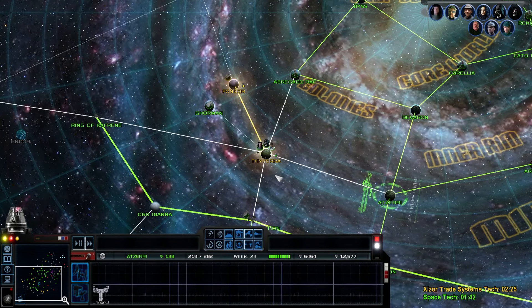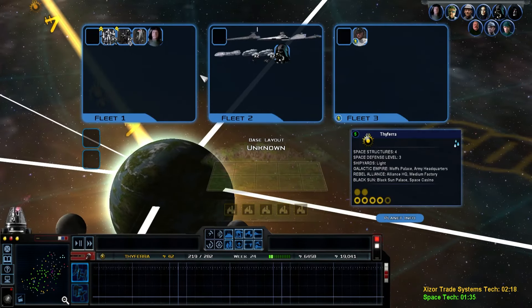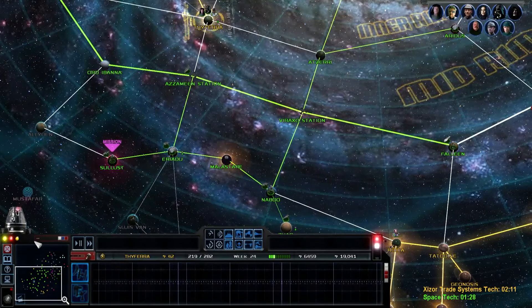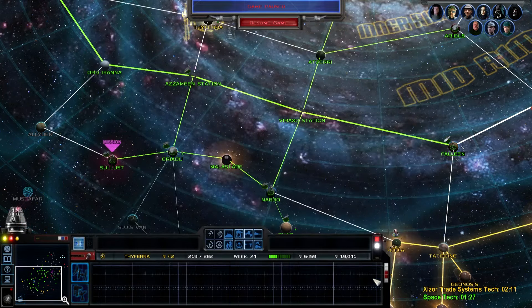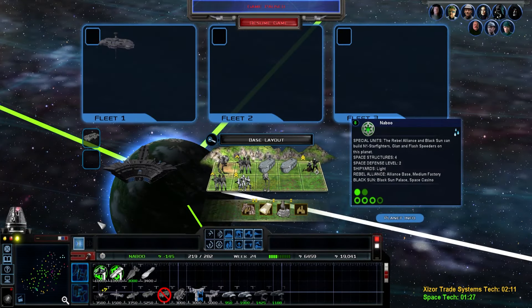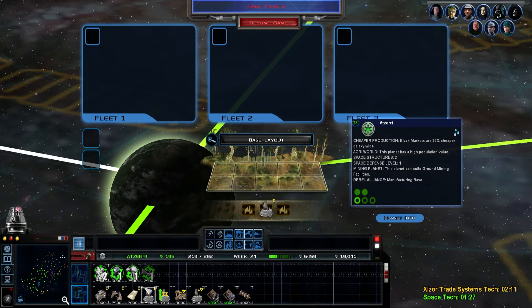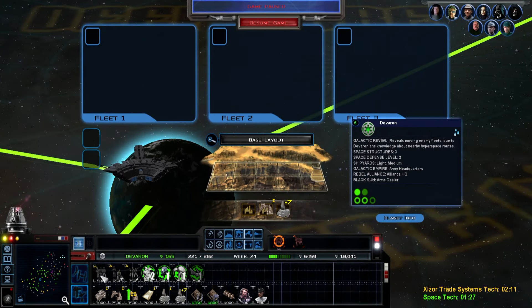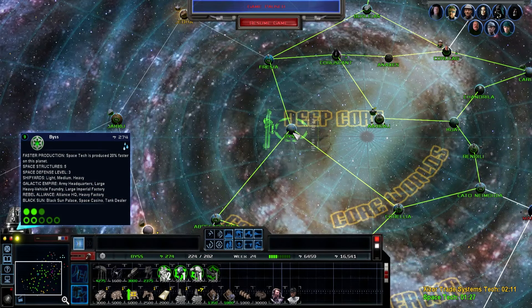Hey everybody, sorry about that - there was a little bit of a weird crash. Bringing in all our units from here. Mission log updated - let's do this. Do I want to bring some troops from down there? We should receive new forces. We're close to an hour anyway before the crash. We don't have much on the front lines - we're going to need to get some units there soon. Let's recruit a bunch of you guys.